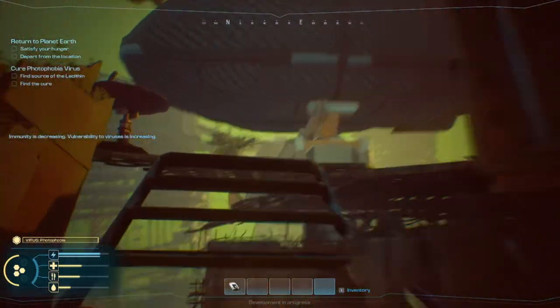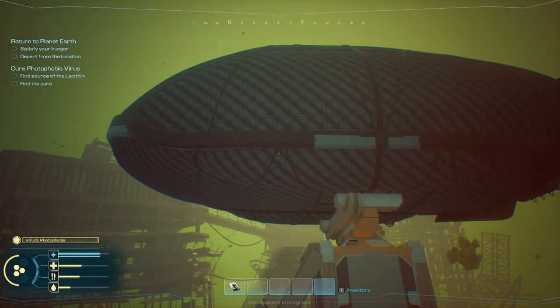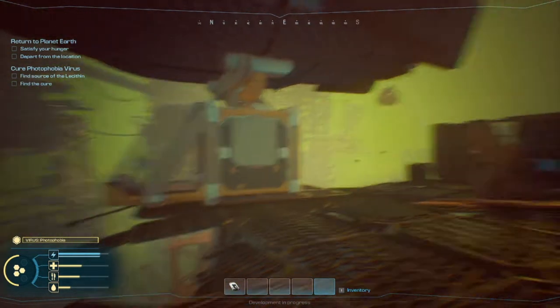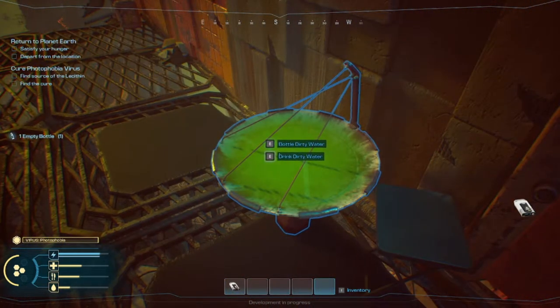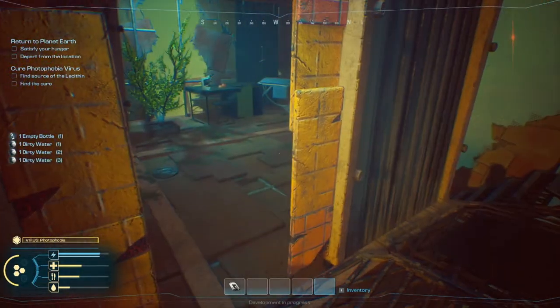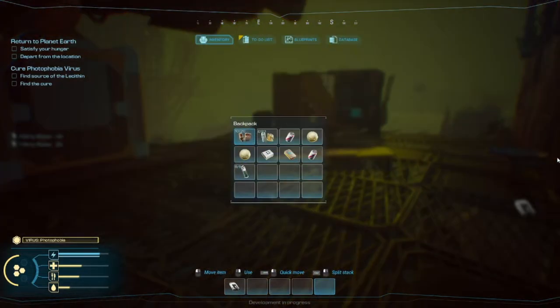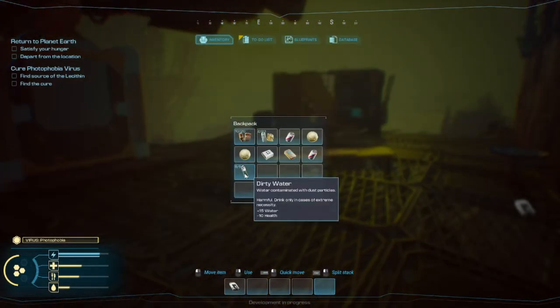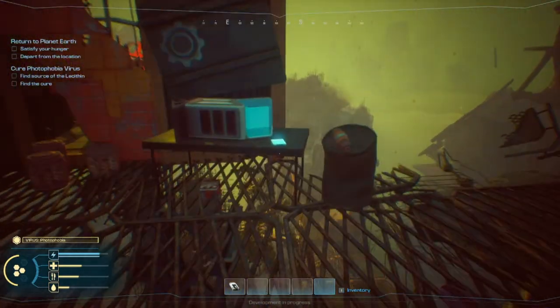Hello airship. There she is, our beloved. She may not look like much, kid, but she's got it where it counts. So the water bottle can hold up to five different drinks of water — you can use it up to five times before it's empty.